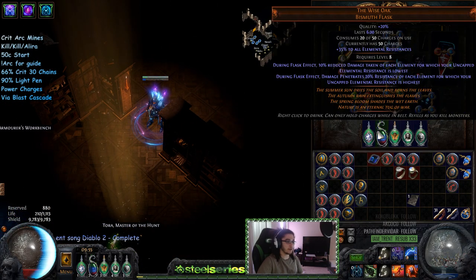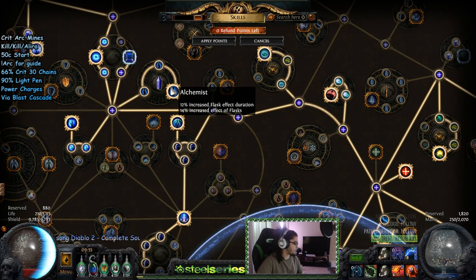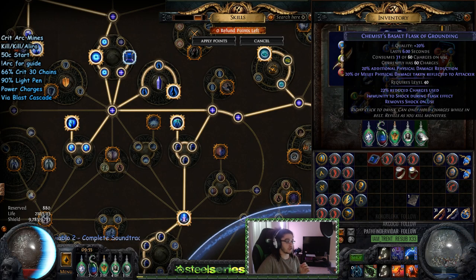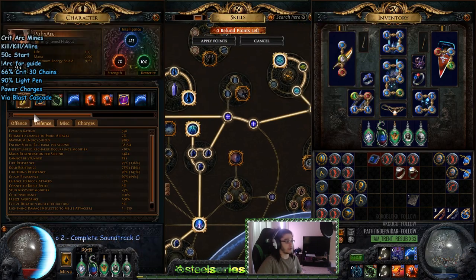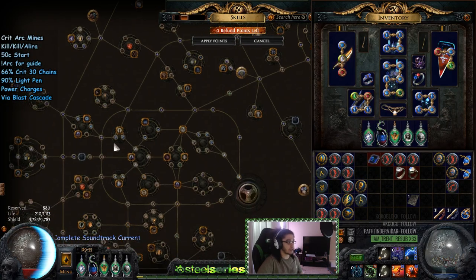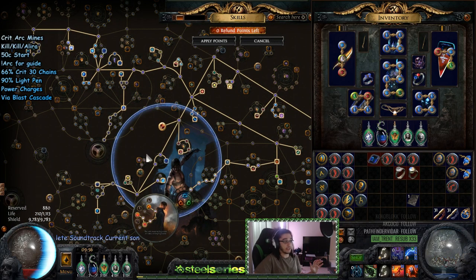Wise Oak is going to be your best friend because we scale flask effect, as almost all CI/low-life builds do. Flask effect is amazing — it's both defensive and offensive. It gives you movement speed on your Quicksilver, an additional 6% mitigation on your Basalt flask, and an additional 6% penetration on your Wise Oak. That allows us to hit 91% lightning penetration total, which is absolutely absurd. That's why I didn't have to think about Inquisitor — Inquisitor is insane, but when you're already at 91% penetration without a curse, you really don't need to worry about bypassing elemental resistance.